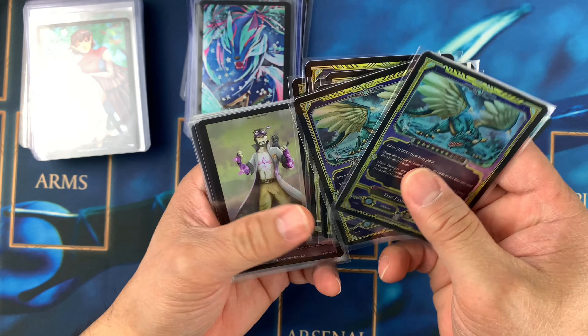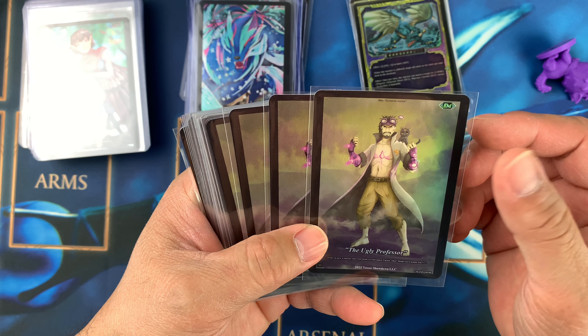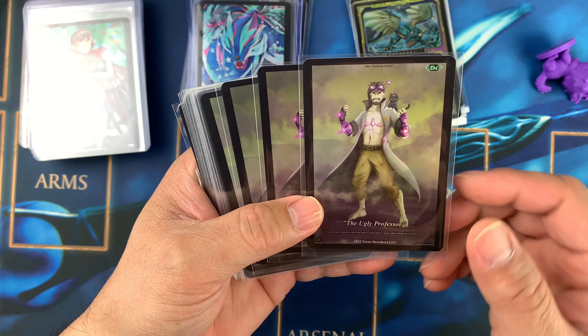I'll be giving away these cards. And here's the Ugly Professor — it's a cool professor with a kitty. The back is not foiled. We have one, two, three... all the way to twenty-five cards of the Ugly Professor.